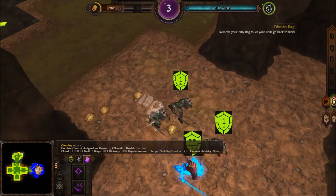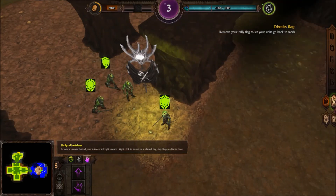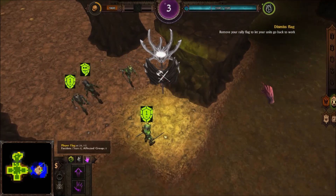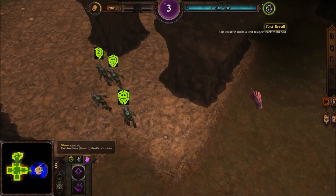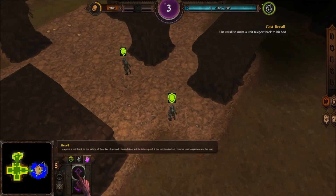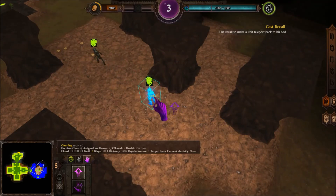Your Gnarlings made short work of those spectres, but see how they still mindlessly follow your command to Rally? You can dismiss a Rally flag by slapping it with a right click, or by right-clicking the Rally all flag. Instead of waiting for your minions to return on foot, you can cast Recall on them to return them to your dungeon. Remember that the depths are dark and full of terror. Alright, recall this dude.